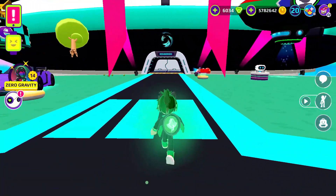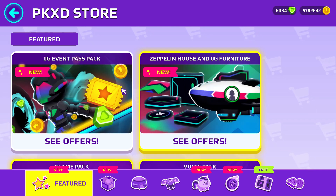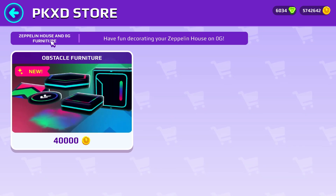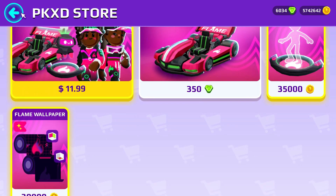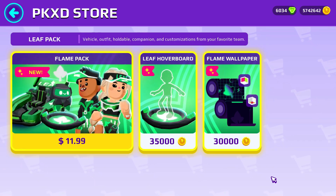That's very nice! Okay guys, what I want to share with you — please don't forget to update your PC, because now you can have the gravity house. Look at this awesome decoration, with only 40,000 coins. And also don't forget to buy the wallpaper, hoverboard, and anything from your team.